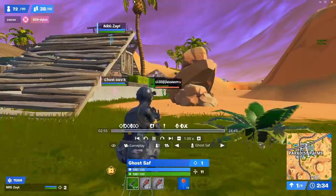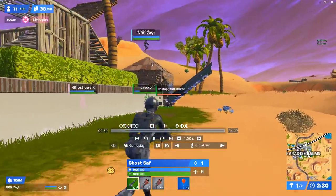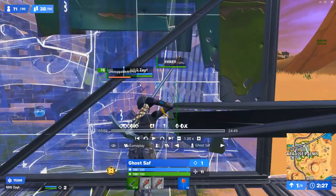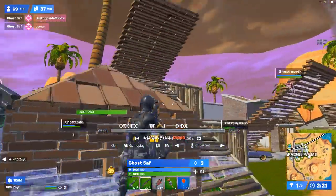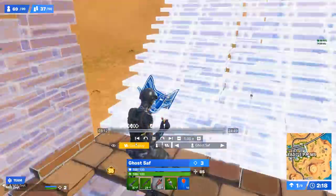They get a knock and start pushing over. Saff gets white-tagged but Saff is always spamming for Zayt as Zayt closes in with a shotgun. Perfect pinch again — Zayt on one wall, Saff on the other going for different walls. The guy focuses on Zayt so Saff gets in the box and gets the elimination.